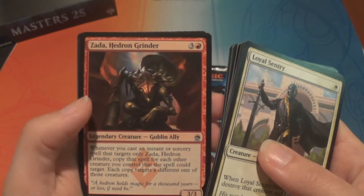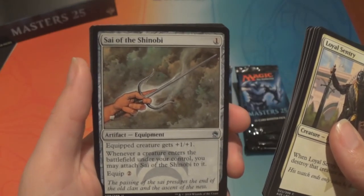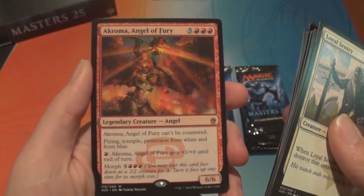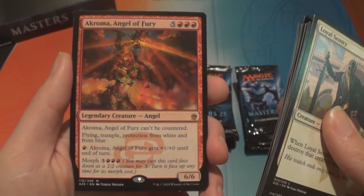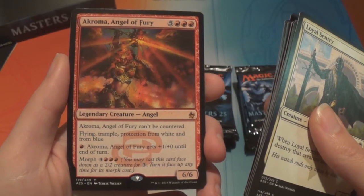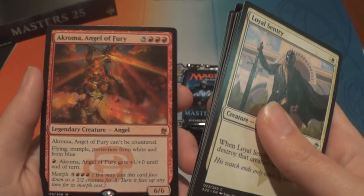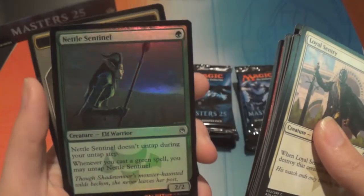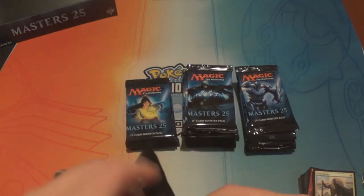So we have a Zada, Hedron Grinder — that was rare last time — Angelic Page, Sai of the Shinobi, and Akroma, Angel of Fury — three red and five, legendary angel, 6/6, can't be countered, has flying, trample, protection from white and from blue. You tap red and it gets plus one plus zero until end of turn, and it's also a morph. It's a giant dumb creature — it's the first mythic from the box! And we have a foil Nettle Sentinel.